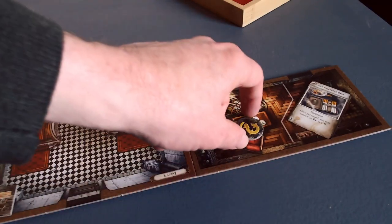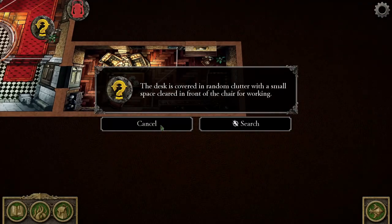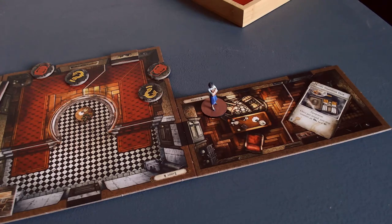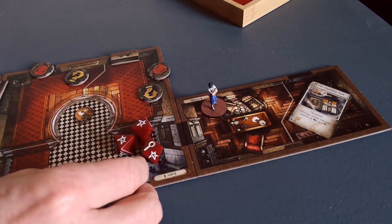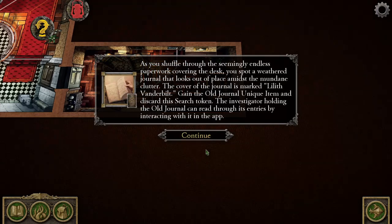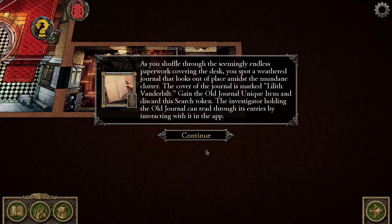The desk is covered in random clutter with a small space cleared in front of the chair for working. You dig through the dense paperwork cluttering the desk, looking for anything of interest. This requires an observation test. Mean has a bunch of clue tokens, and she has four observation dice — feeling okay about that. That's two successes, then a clue, and a nothing. I'll just see what happens with two successes. As you shuffle through the seemingly endless paperwork covering the desk, you spot a weathered journal that looks out of place. The cover of the journal is marked Lilith Vanderbilt.